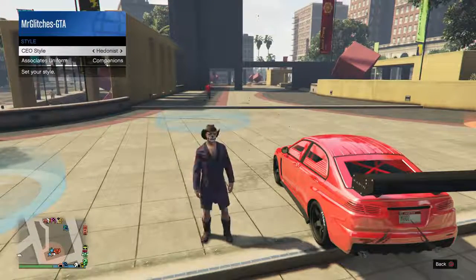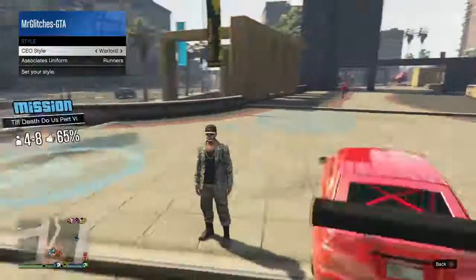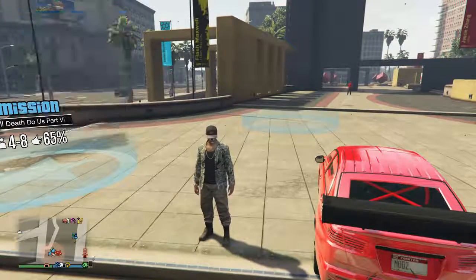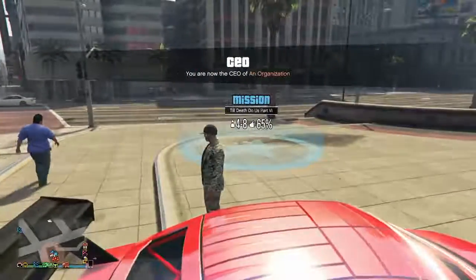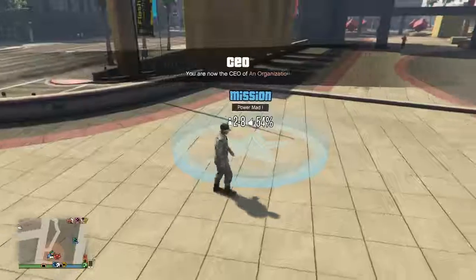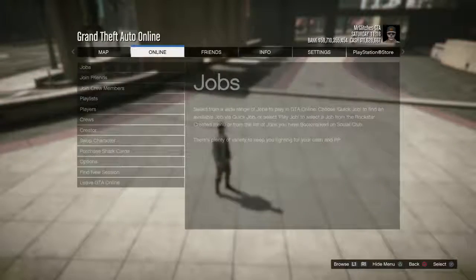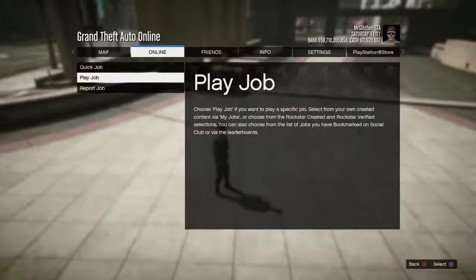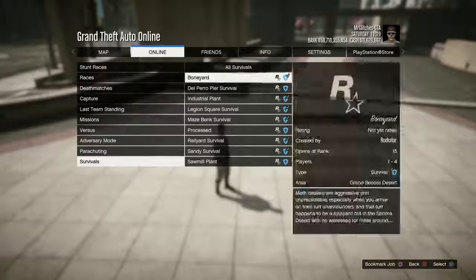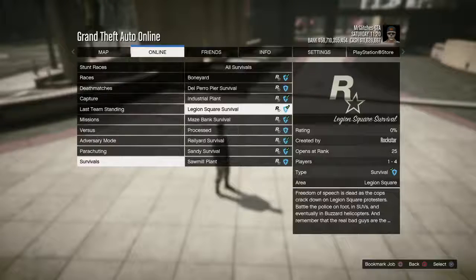For the purpose of my video I'm going to choose the Warlord outfit because it has the beige coloured joggers. Once you are wearing whichever outfit you want to save from the CEO or MC section, press Start, go to Online, Jobs, Rockstar Created, Survival, and inside the survivals you are going to start up the Legion Square survival — that is at the location where I'm stood now.